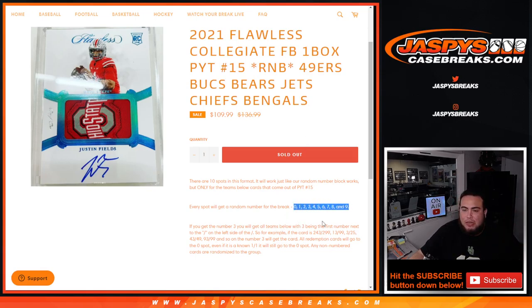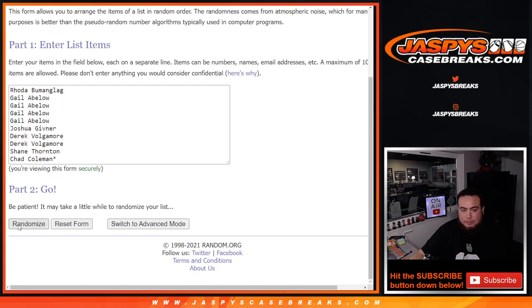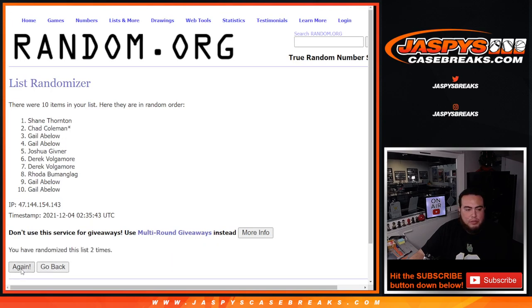So here we go guys. Here's the dice roll. Here's the customer names — rota down to Chad Coleman. Got a dice roll on this roll and it's 1 out of 5, 6 times. 1, 2, 3, 4, 5, 6.